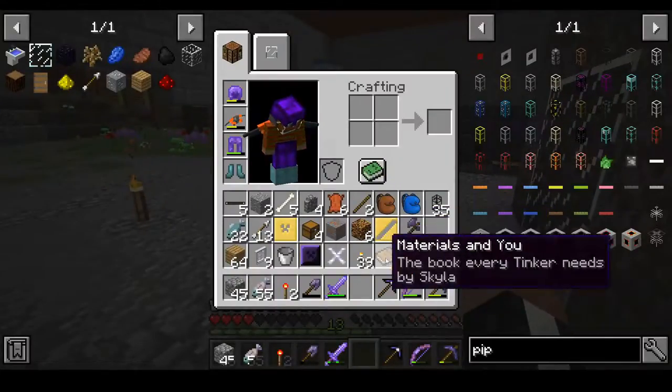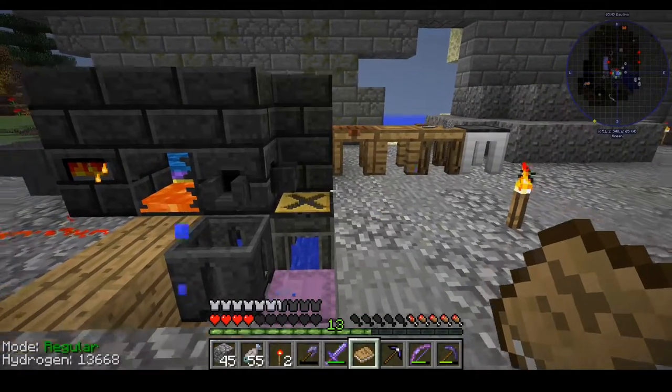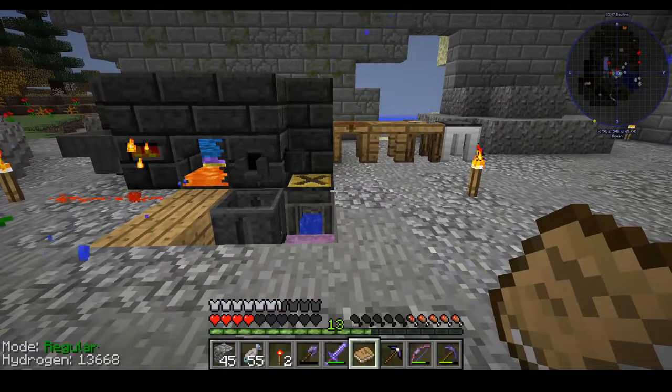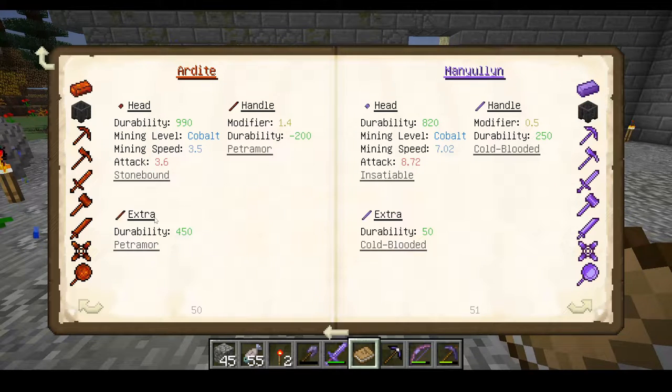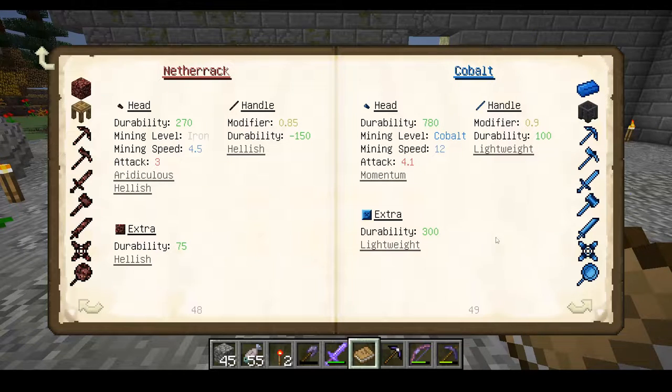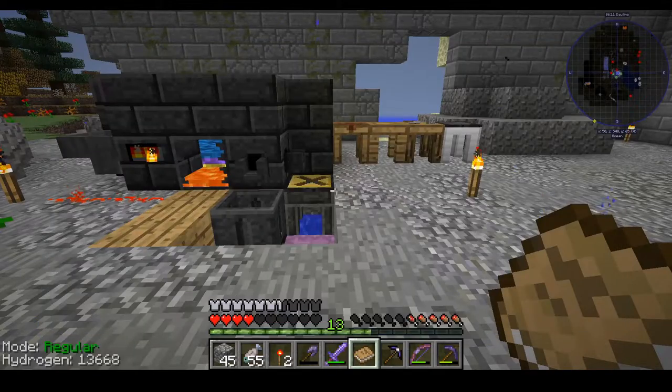I need to read this book real quick so I can see which thing should be the binding, and then read about embossment because I need to do that as well. I was thinking Ardite maybe — Cobalt is nice, but I do like the extra durability, so we'll go with Ardite.